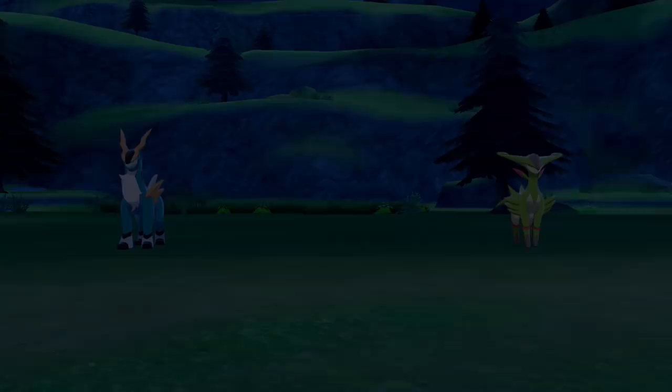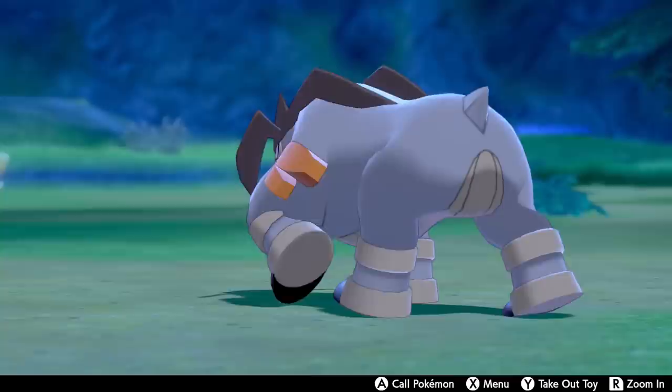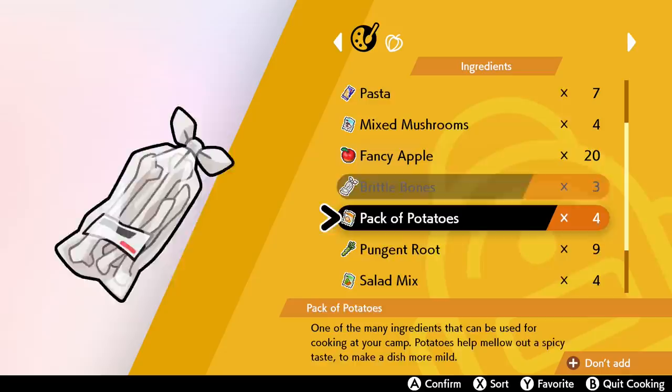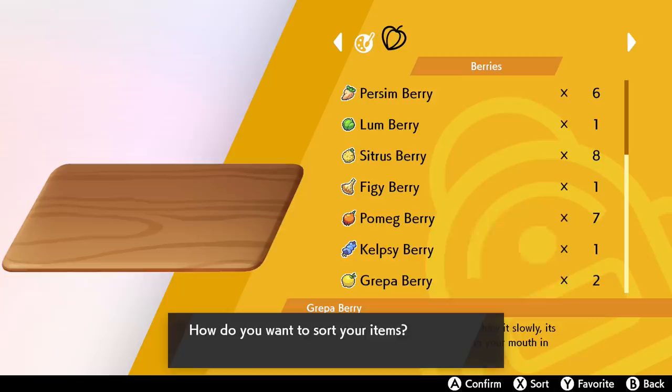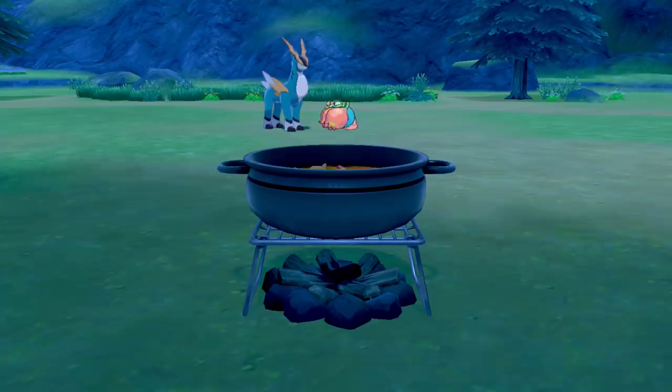Let's set that up real quick. As you can see, we've got the three Swords of Justice. We're going to go ahead and cook up some nice yummy deliciousness — it can be any dish, literally anything. But I might as well cook up something good if we want to get the legendary Keldeo to show up. Or how about some instant noodles? I feel like Keldeo would dig that. We're going to put in some of the rarer berries and some less rare ones too.